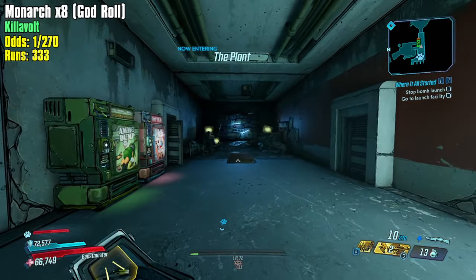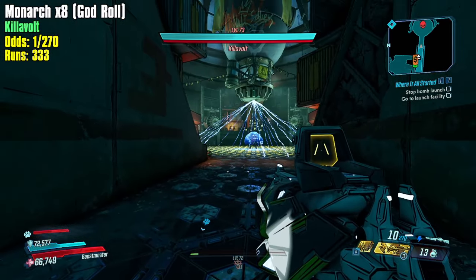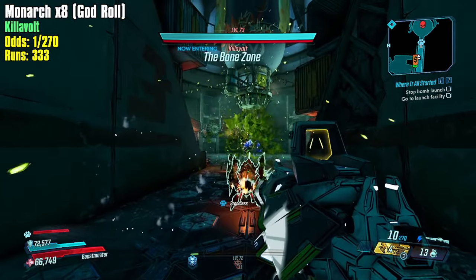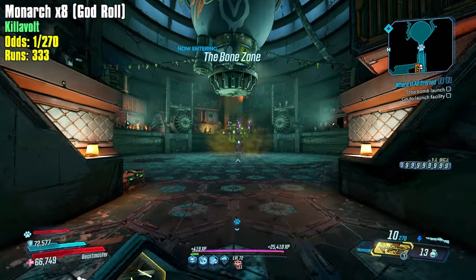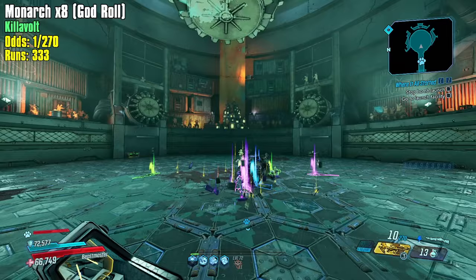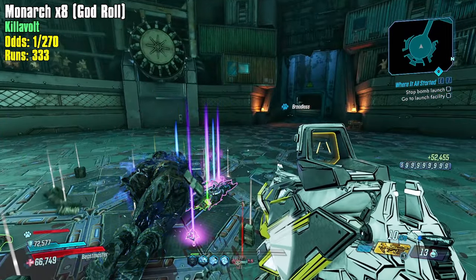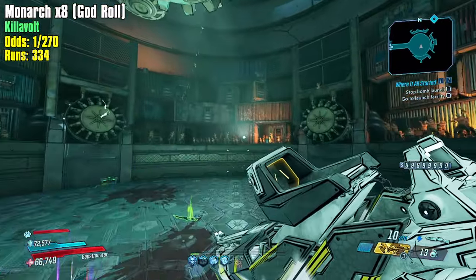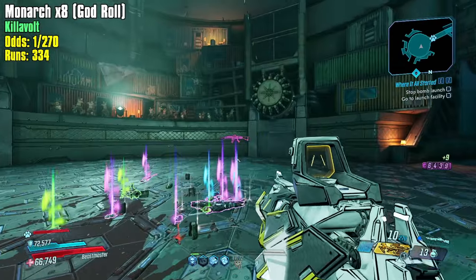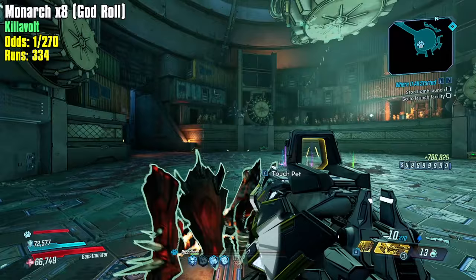Come on now. Drop down, look left. Okay, here comes my god roll Monarch — no Monarch. Well, we go ahead to 334 and that's going to be it for this video. Thank you all very much for watching. If you enjoyed, hit the like button, subscribe to see more videos like this one, and I'll see you all in the next one where we're guaranteed our times eight god roll Monarch. See y'all next one, bye!